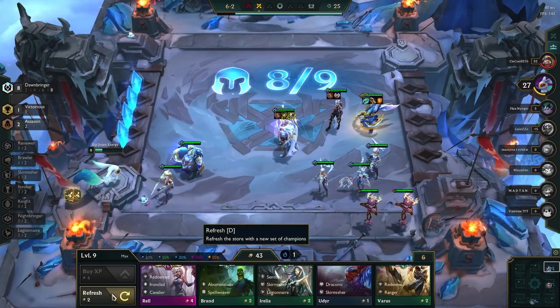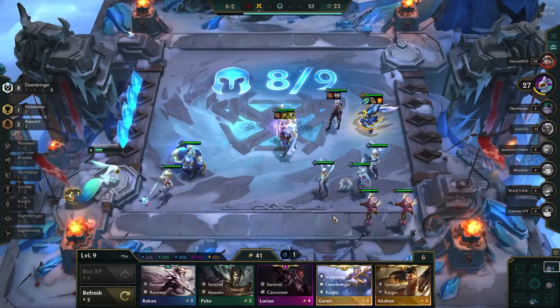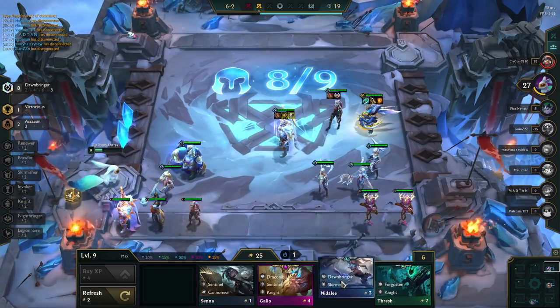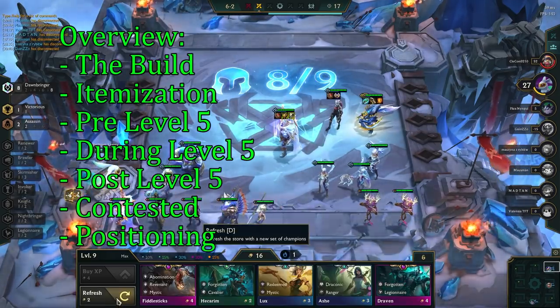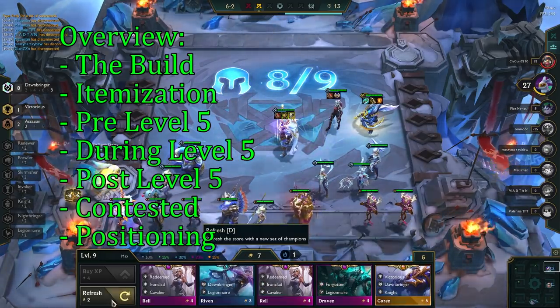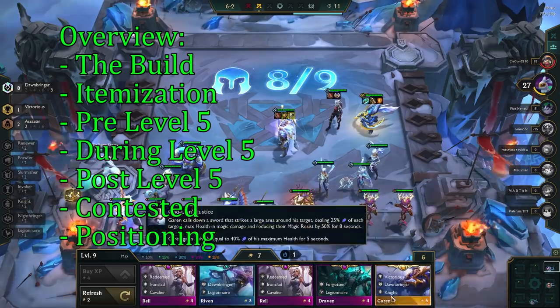Chug-Chug Gragas has finally risen to power, and at dawn we chug with this comp. With this build, we roll for 3-star units. In this video, I will go over the build, what items you make, how to play before, during, and after level 5, what you do if you get contested, and then I will go into some in-depth positioning examples.